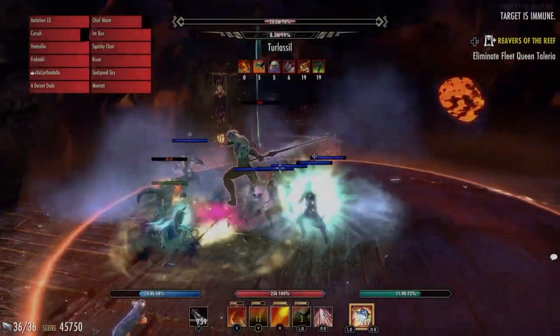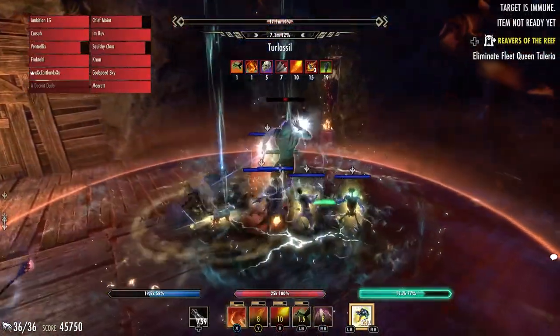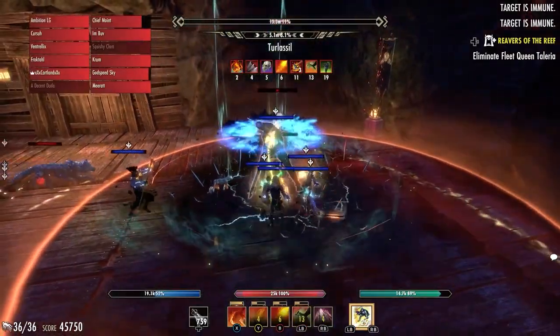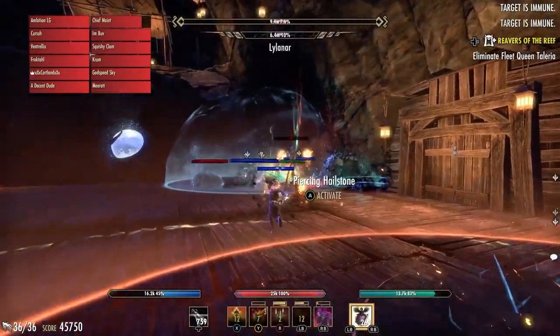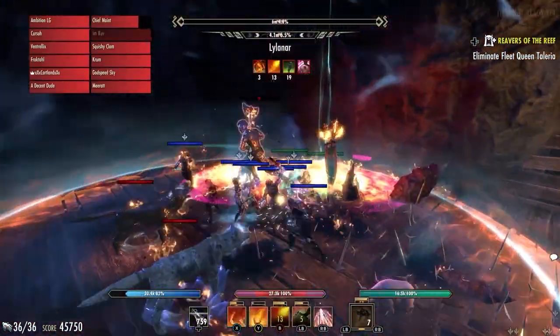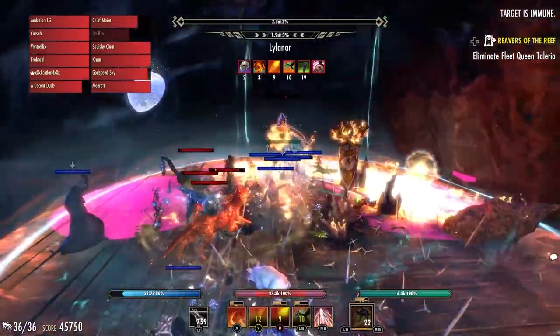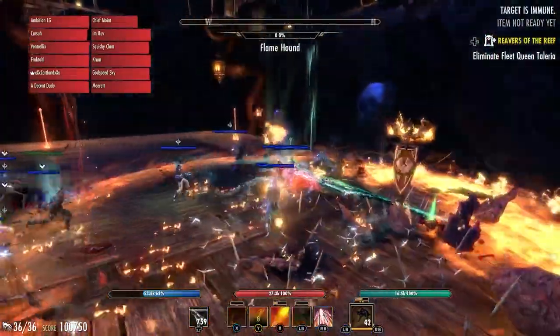Hey guys, I promised I'd make a Vet Dread Cell hard mode tips video, so here it is. I'm going to make a video for each boss, so this first episode is going to be on the twins, Lilanarm and Torlasil. To make the video shorter, I'm going to assume that you guys know the basic mechanics from non-hard mode. If you don't, I'll leave links in the description to some helpful guides that show you the basics. Anyways, let's get started.